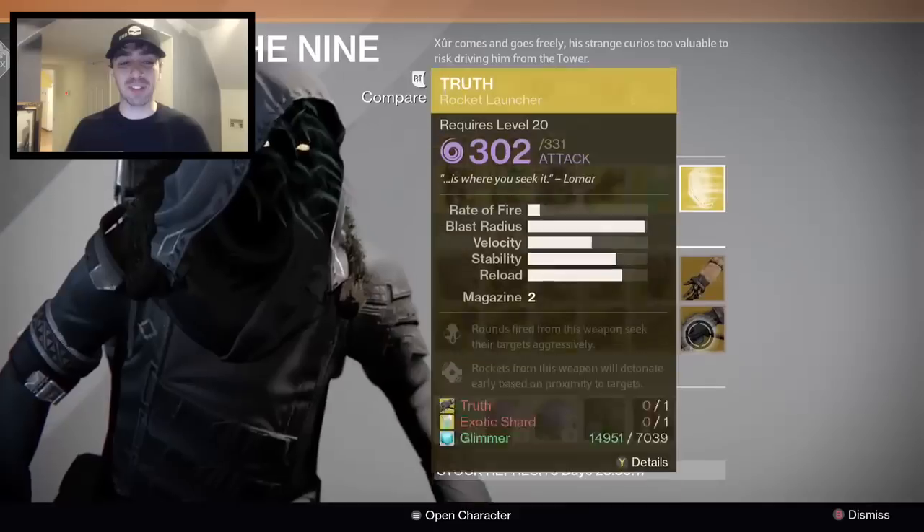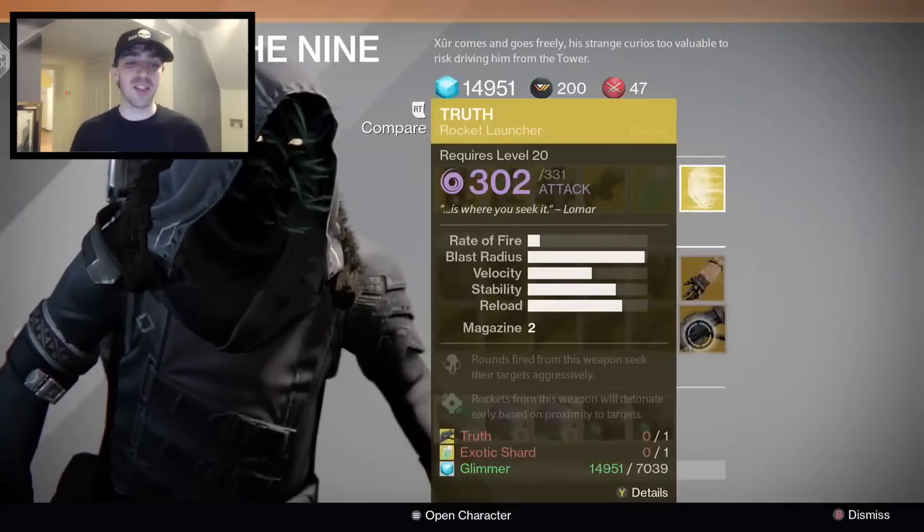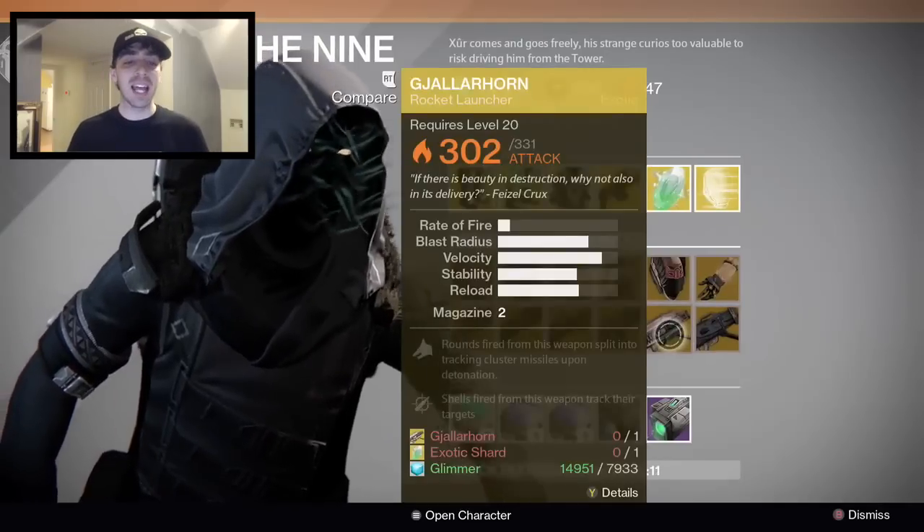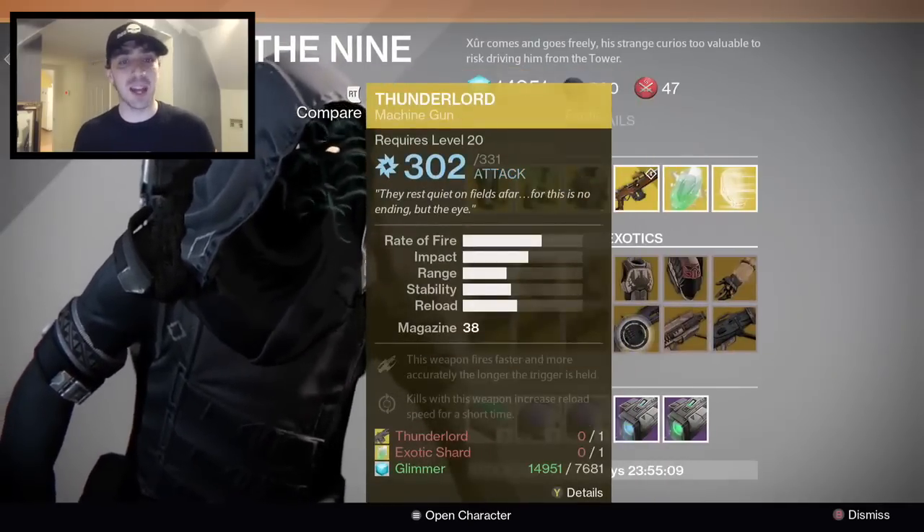Now, if you have the following exotics, you can level them up: the Knucklehead Radar, the Archaeophage Symbiote, the Helm of Inmost Light, the Crest of Alpha Lupe, the Light Beyond Nemesis, and the Sunbreakers.